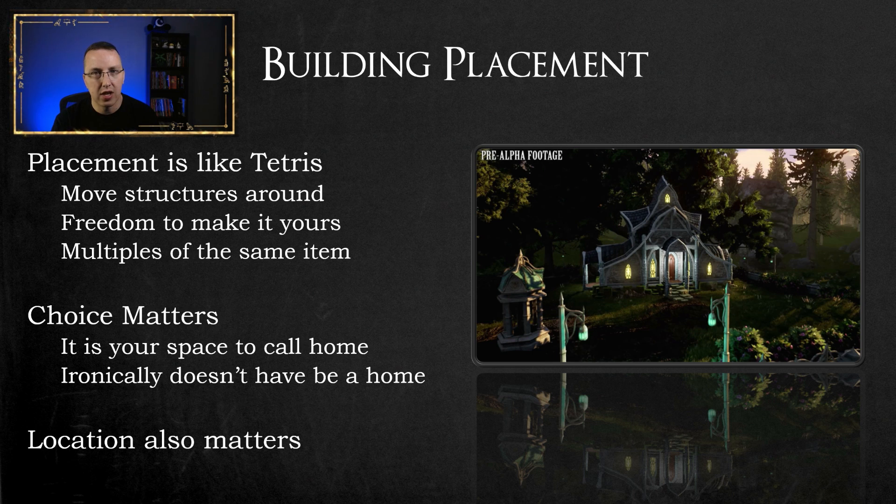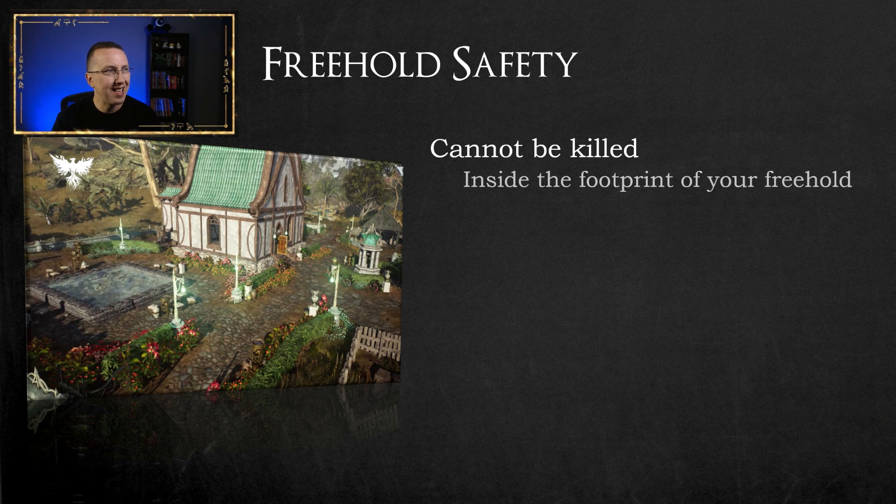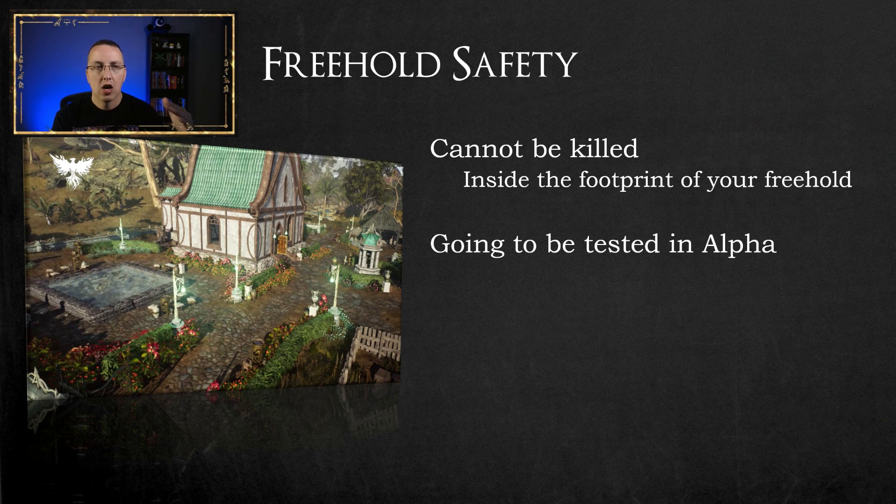We also know that location matters. Being near a river would give you access to clean water, which would affect your farming yields on your freehold. On freehold safety — you cannot be killed while you are inside the footprint of your freehold. What they're going to be testing in alpha is that as long as you are inside the parcel of land that is your freehold, you are safe from being killed. I know that's going to be a controversial point — leave your feedback in the comments below.